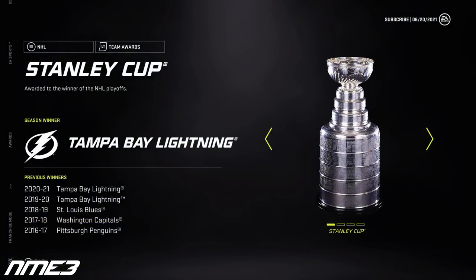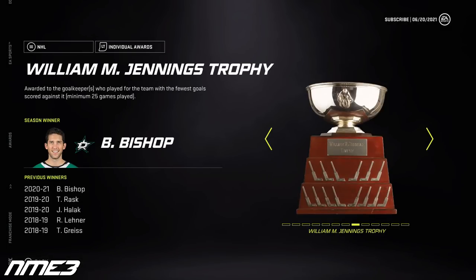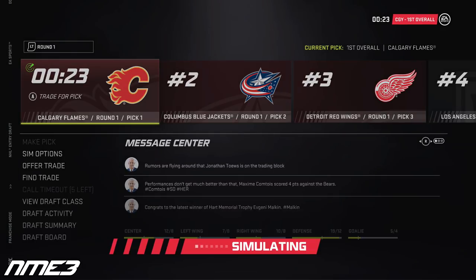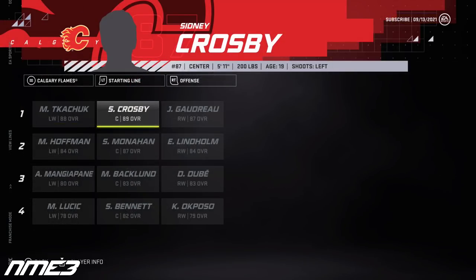In the year before the new Sidney Crosby comes into the NHL, the league sees the Tampa Bay Lightning repeat as Stanley Cup champions. Awards include Lafreniere with the Calder, Laine the Maurice Richard, and Stephen Stamkos as the Conn Smythe winner. The Calgary Flames win the draft lottery and with that first overall pick they select Sidney Crosby. At the beginning of the next season, Crosby made the Flames lineup out of camp and increased up to an 89 overall.